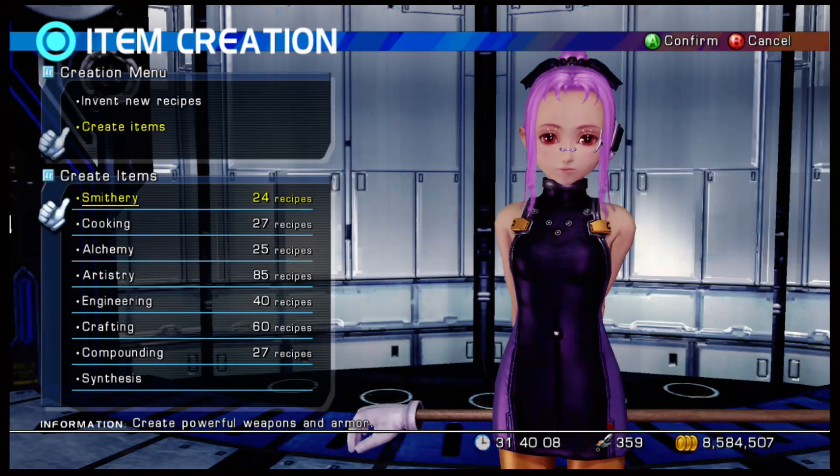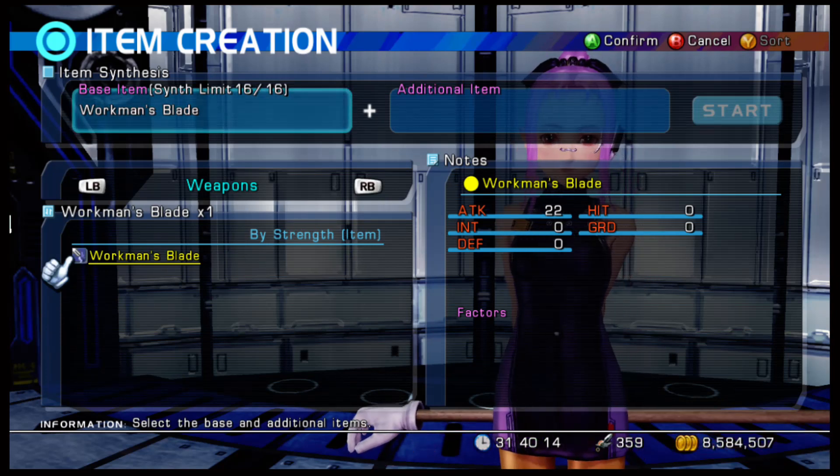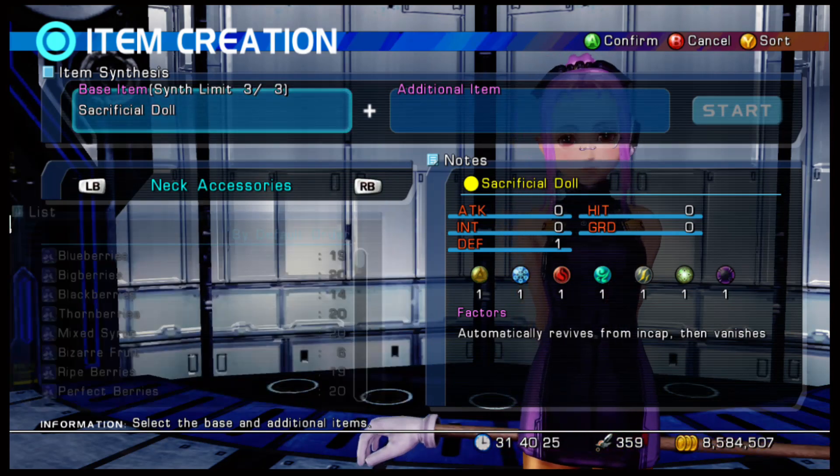Come down to synthesis and find any weapon — a workman's blade, for instance. Let's say we'll do it on that, because I have infinite money now and I can do whatever I want. First things first, you want to get yourself a sacrificial doll.